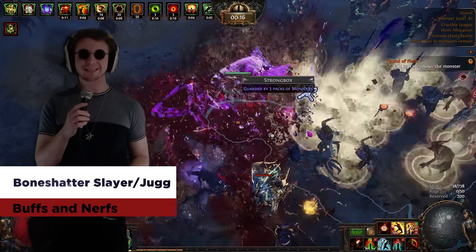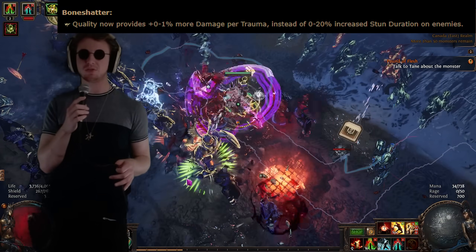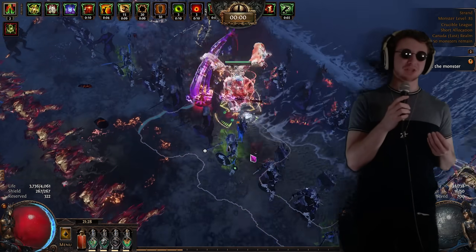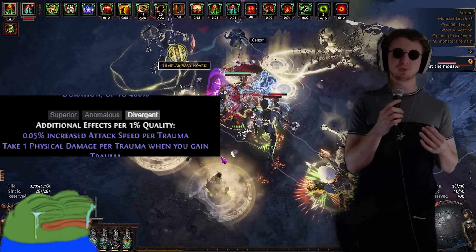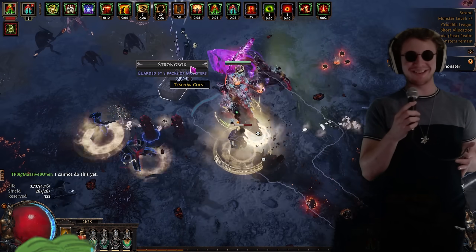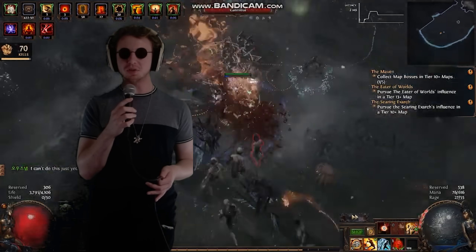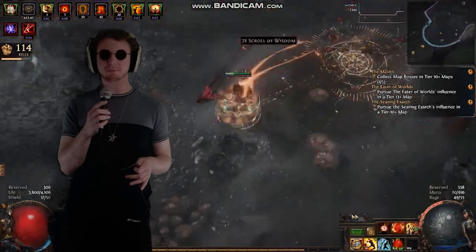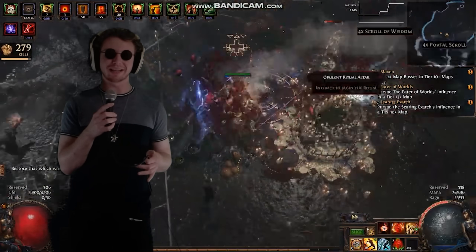Bone Shatter Juggernaut and Slayer — Slayer is totally fine, it got buffed. Extra quality on Bone Shatter: you're never corrupting it to 21 since there's no Vaal version, so you'd only get it to level 20 with 20 quality — some extra damage off that, pretty gnarly. Jug on the other hand is a lot weaker as an end-game option in SC trade where you'd abuse Divergent Bone Shatter attack speed — that just might not be an option. With Bone Shatter Slayer, if there's no Divergent Bone Shatter, you just log on Slayer. Bone Shatter Jug is still thick and tanky, just a lot less damage on the top end.